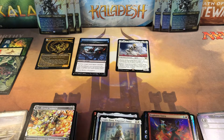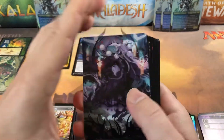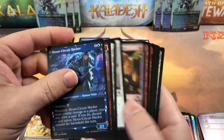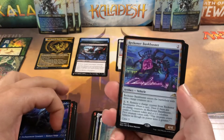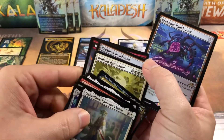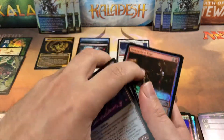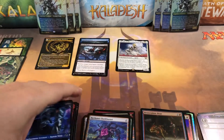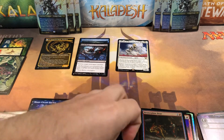Hopefully this last pack is good because the rest have been very weak. Come on — give us something good. Wrecking our Bank Buster for the double tap — that was our first pack's regular rare — so we got a double tap of the terrible vehicles and a foil common. Oh well, they can't all be winners.